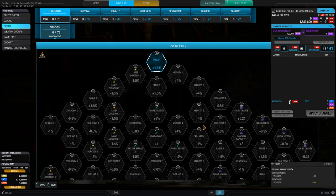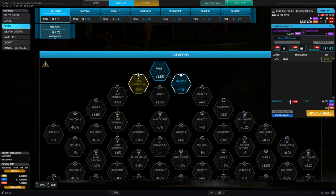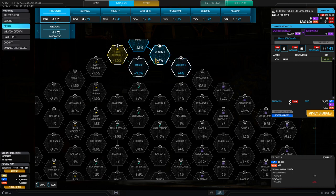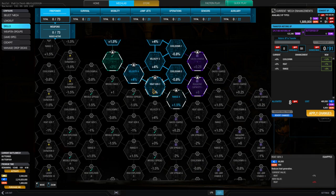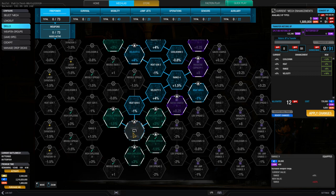Now, the problem is that if we unlock skill nodes and only have autocannons, we can go down velocity, more velocity, maybe range, more cooldown, heat generation — that's good. But at some point we're stuck in the missile or laser nodes. If we wanted to go for a heat generation node for our autocannons, we'd need to invest two nodes for laser weapons which we don't have. That is very interesting because boating is not as efficient anymore when it comes to skills.